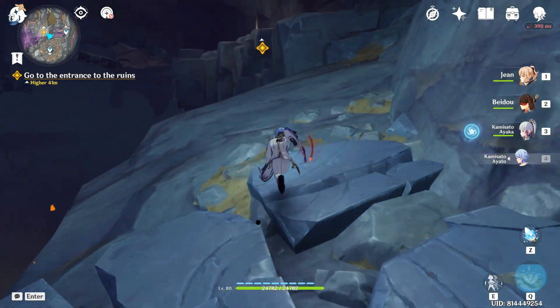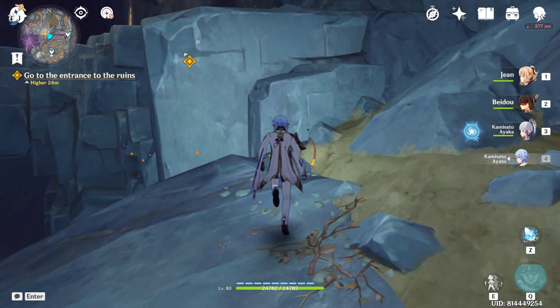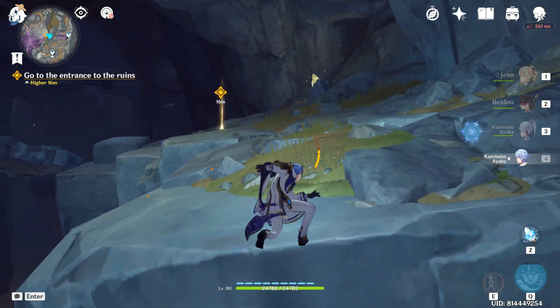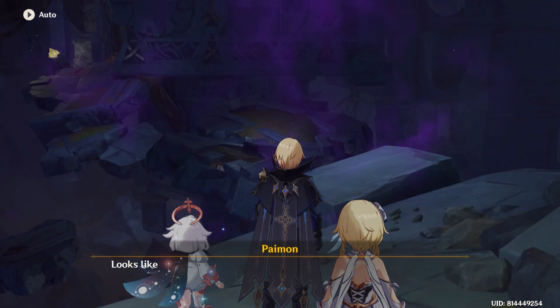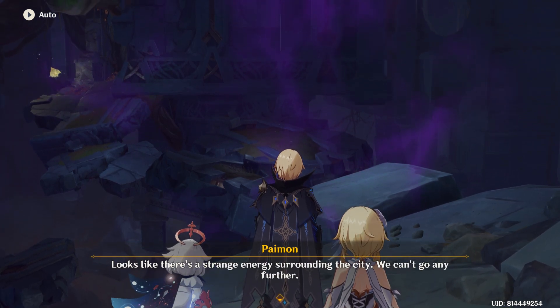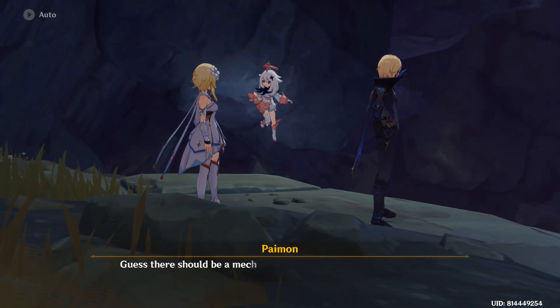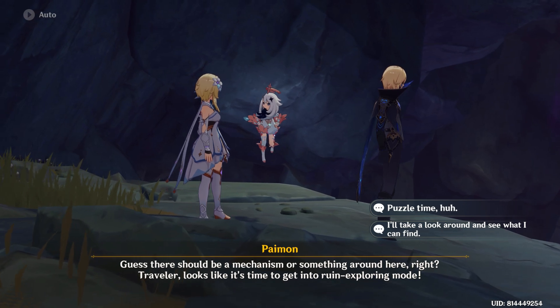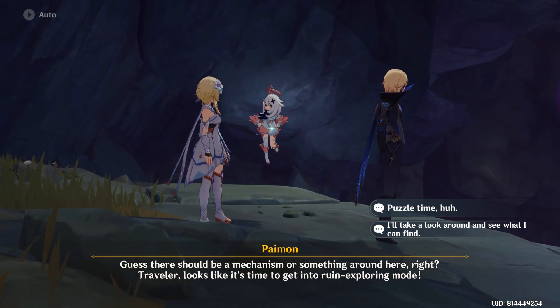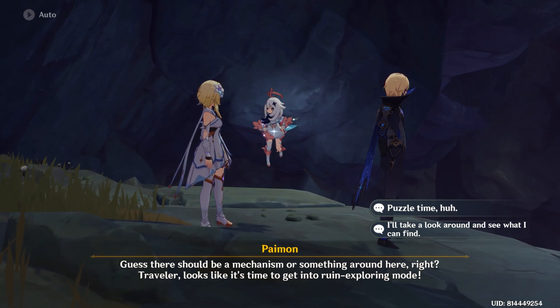Kind of loses some of its awesome cool mysticism being so tiny. There's a strange energy surrounding the city. We can't go any further. Guess there should be a mechanism or something around here. Traveler, looks like it's time to get into ruin exploring mode. Yeah, part of my normal ladder, ruin exploring mode.